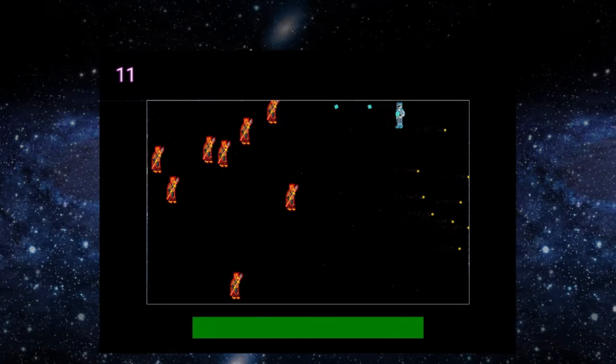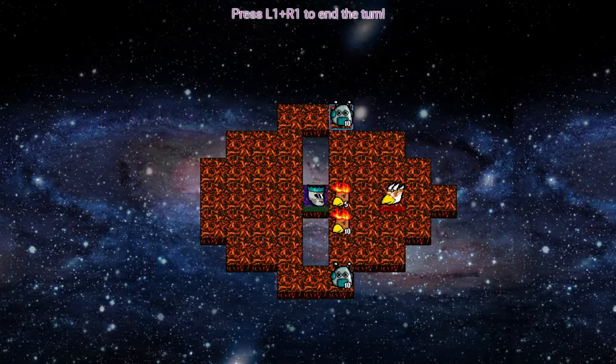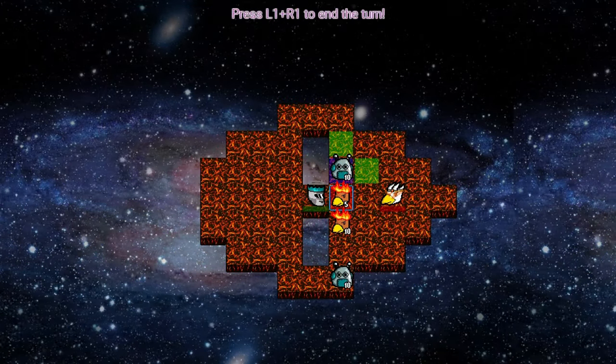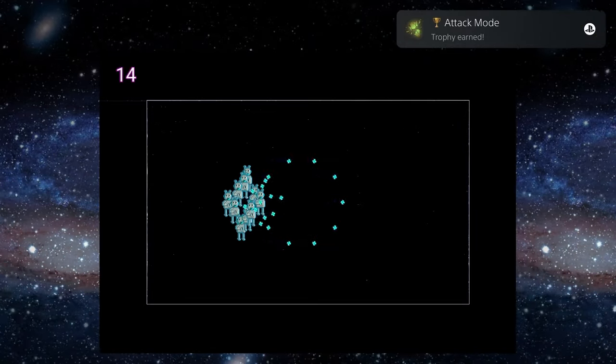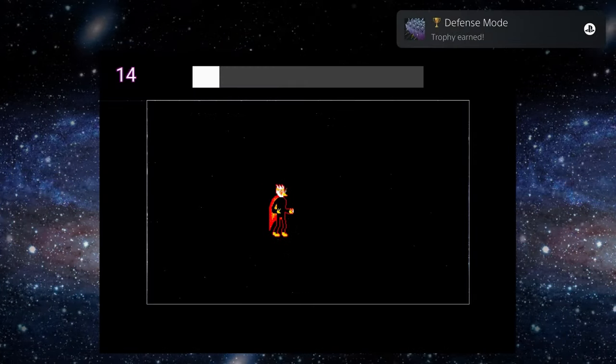Same deal here for the controls. Just try to take out as many units as you can. Once it's back to your turn, move one of your commons to attack one of the enemy commons to unlock another trophy. You should have three trophies left at this point.